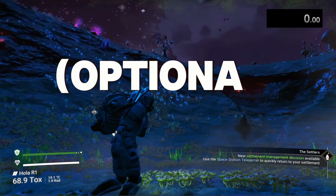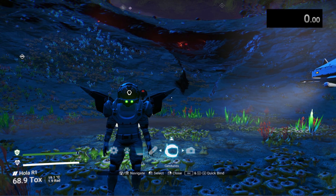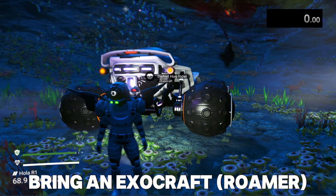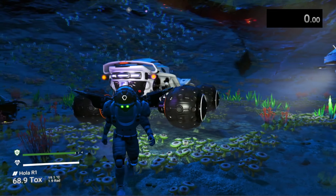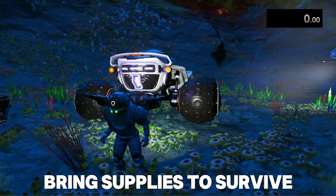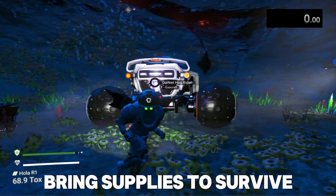Without further ado, let's get right to it. What you're going to need to make your life easier is an exocraft — the Roamer is good if you have a good one, it makes life so much easier. Also make sure you are equipped enough to survive whichever planet you're farming on.